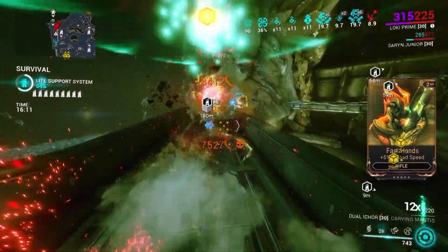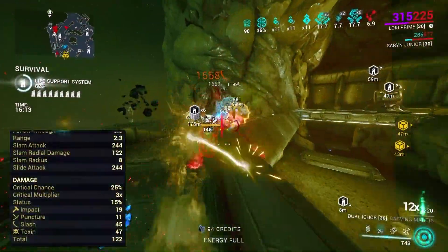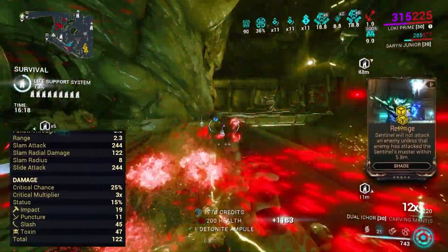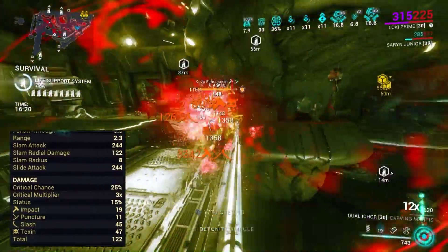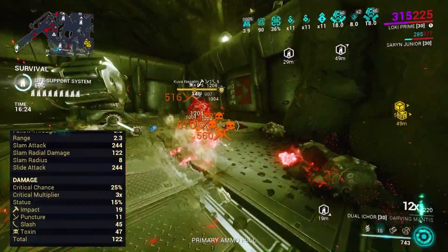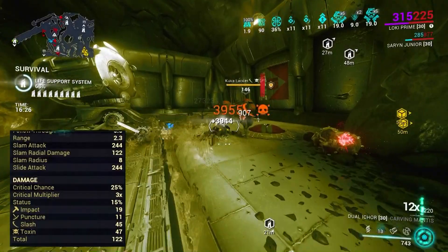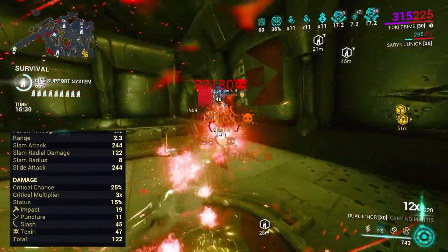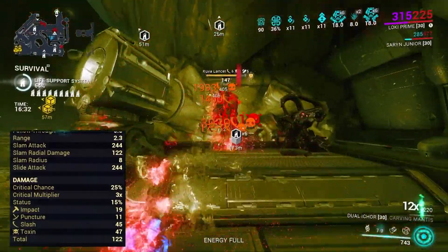After Weeping Wounds is maxed out we're going to be sitting at 280% status chance with this weapon, so that is about three statuses every swing. Looking at this weapon's stats, we'll see that it has a very nice split in damage with impact and puncture being very low but slash and toxin being high. This thing will apply toxin more than slash because toxin has about a 2% higher chance to proc over slash.